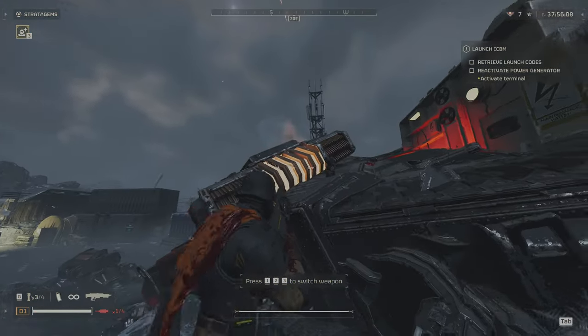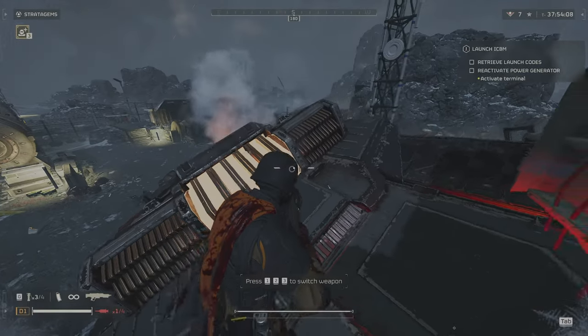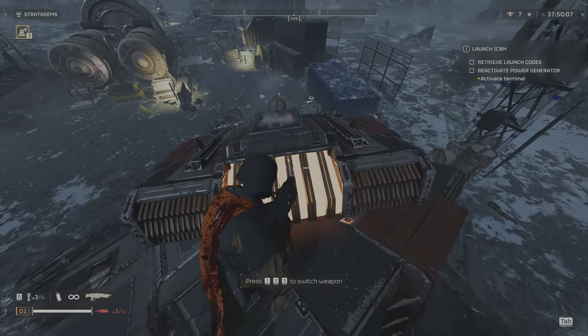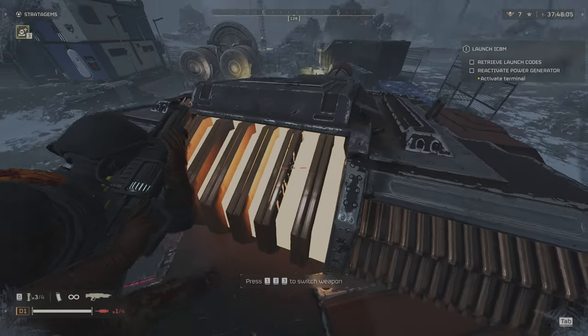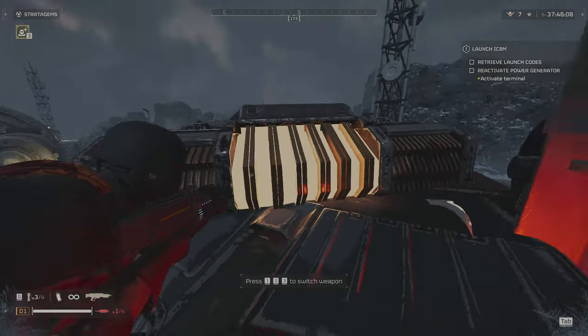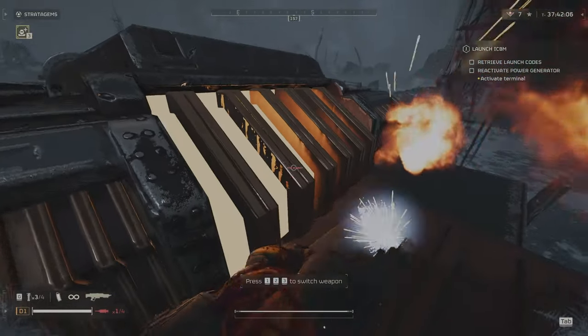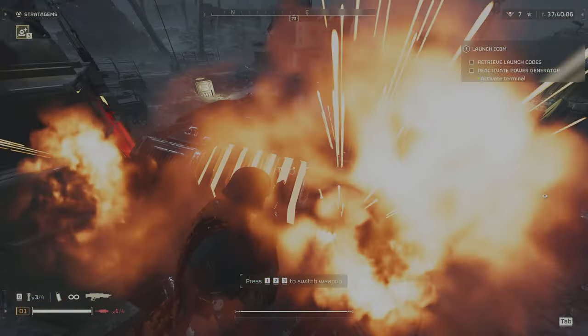Next up we have the Tank. The Tank is actually surprisingly weak to the Blitzer, and it's pretty easy to use because it doesn't blow up in your face like the Plasma Shotgun. After several hits you'll eventually wear it down and it'll explode. Just be careful when it explodes because it will hurt you.